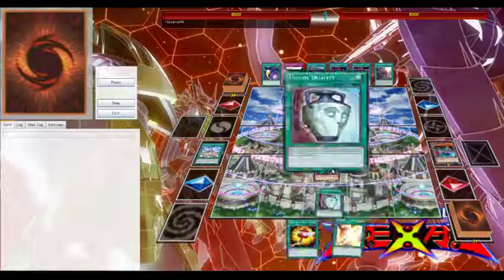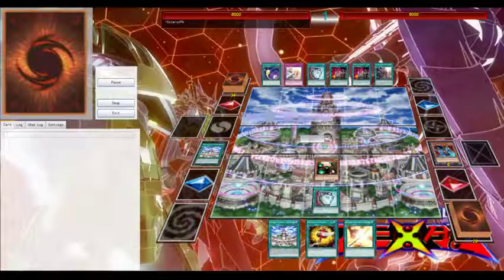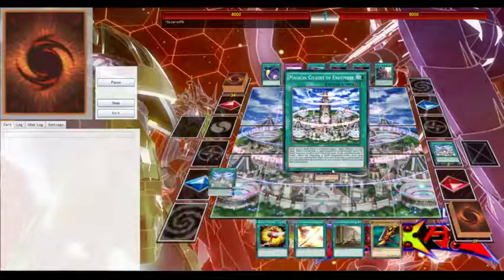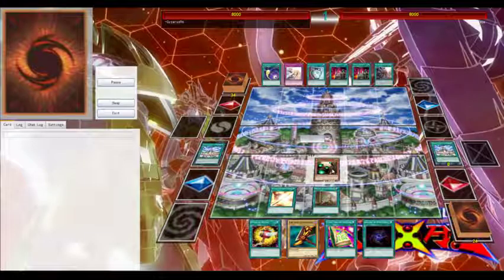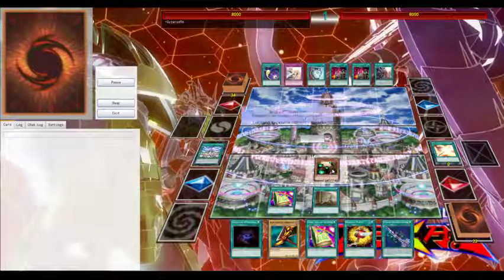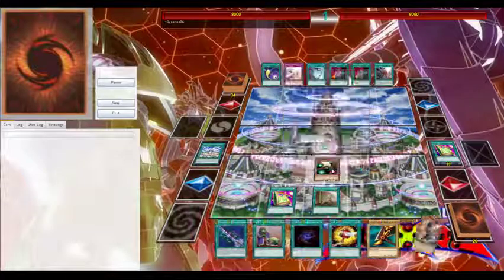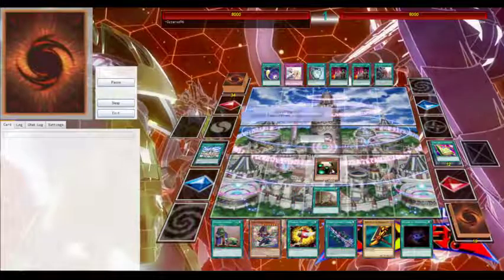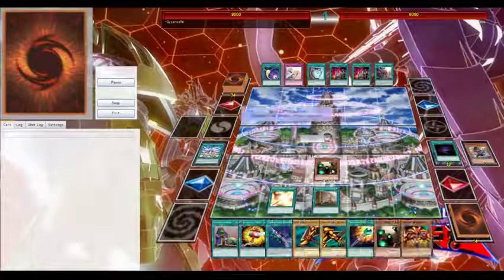Fluffals are number two. My first competitive deck ever was literally just Dragons — not even combo decks, just Dragons — which was horrible. Then I built Dark Magicians, but they're not very powerful competitively. After that I went into Fluffals.